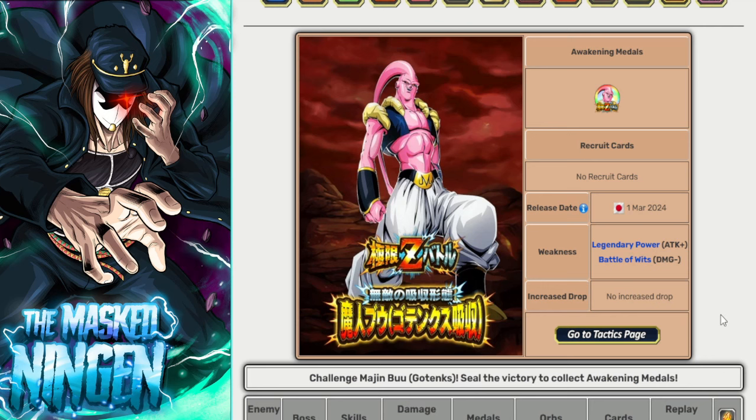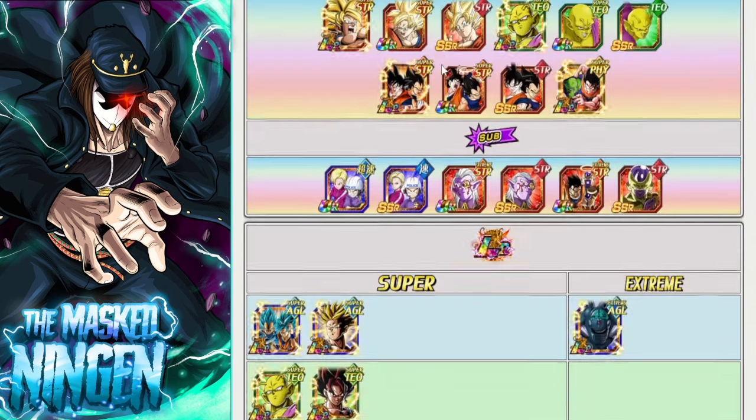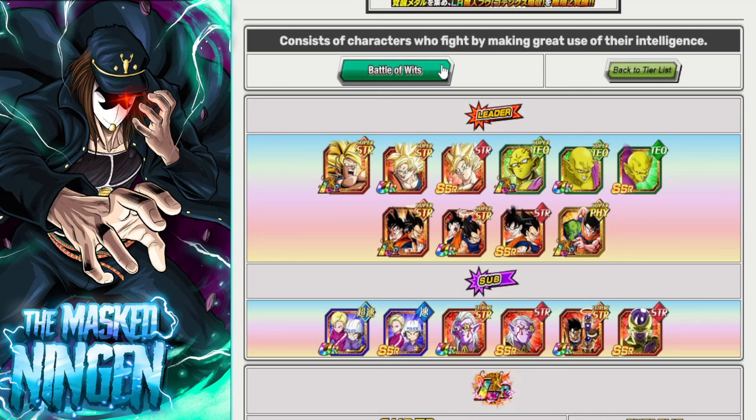We're going to jump in and take a look at the Battle of Wits category. It's not the biggest category in the world but it does have a few decent LRs as well as some different leader skill options. We even have some heroes options in there for the fellow heroes agenda boys. As always with the team building guide, we'll be going through my top picks and honorable mentions. If there are any units you think I missed or should have talked more about, let me know down below in the comment section, and if you find the guide helpful, do hit that like button and subscribe if you are new.